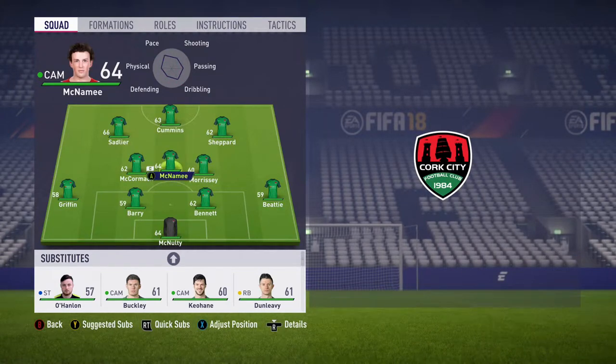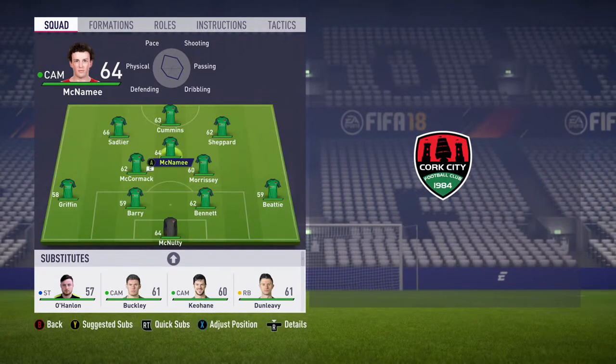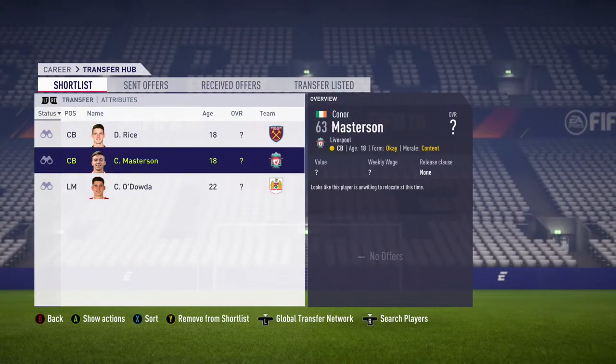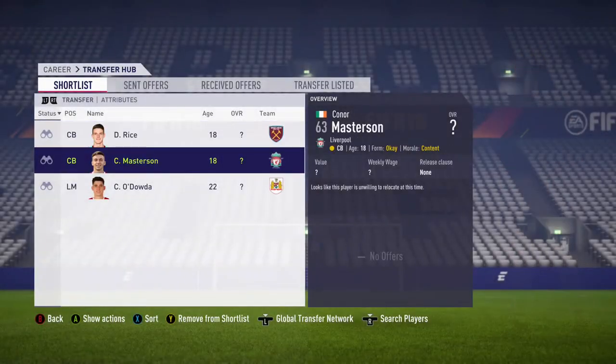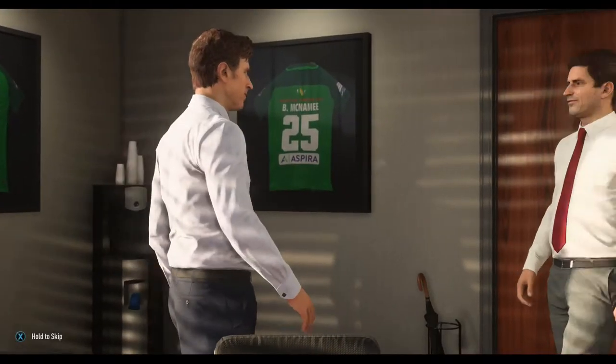The first thing I want to do is improve the team, so I check the squad and switch up the formation to 4-3-2-1, moving my fielders back into the CDM positions. As it's an Irish team, I wanted to keep the incoming signings as Irish, so I scouted Callum O'Dowda, Declan Rice, and Connor Masterson.